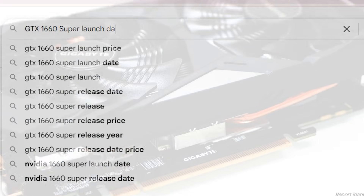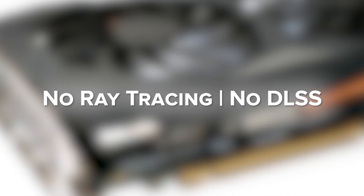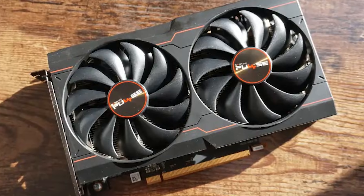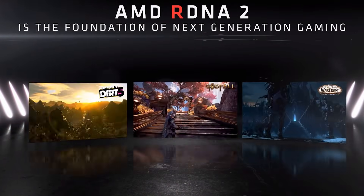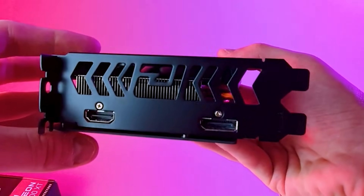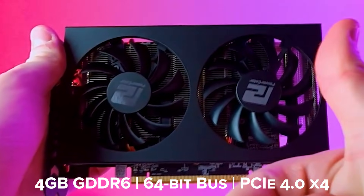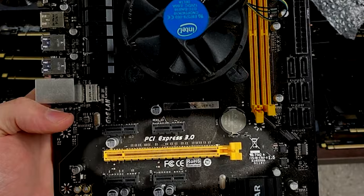Let's start with the basics. The GTX 1660 Super launched in 2019, based on NVIDIA's Turing architecture, but without ray tracing or DLSS. The RX 6500 XT came out later in 2022, using AMD's RDNA 2 architecture. It does support ray tracing and has slightly lower power draw. But here's the catch: the 6500 XT only has 4GB of VRAM on a 64-bit bus, and it runs on just 4 PCIe lanes — that matters a lot, especially if you're using an older motherboard.